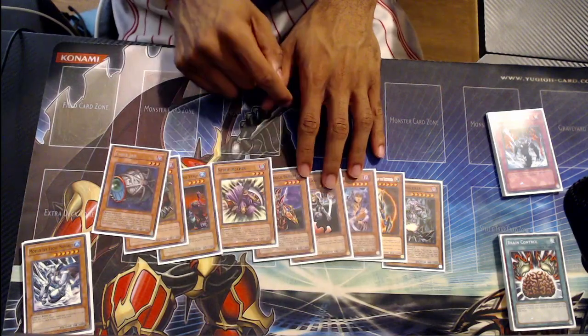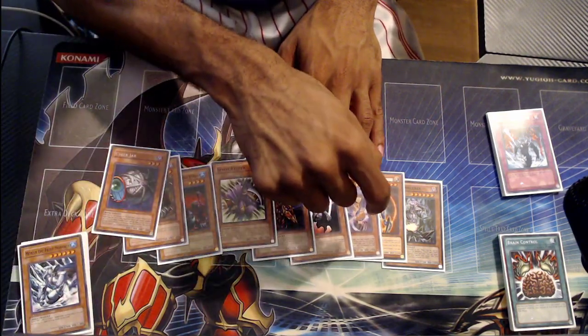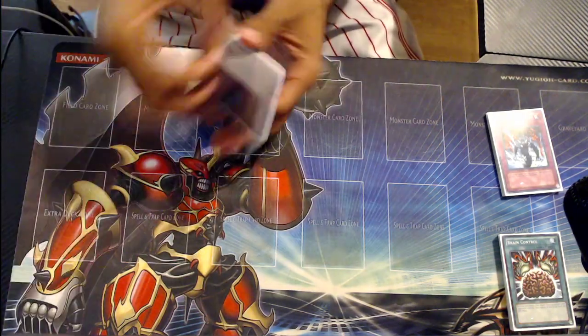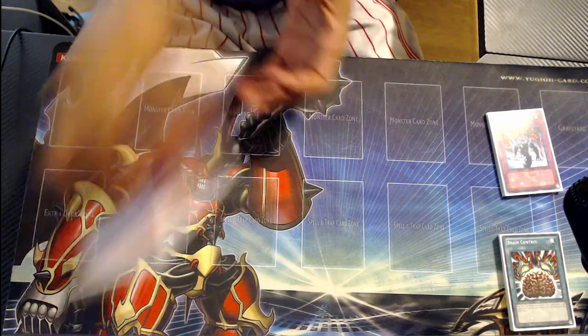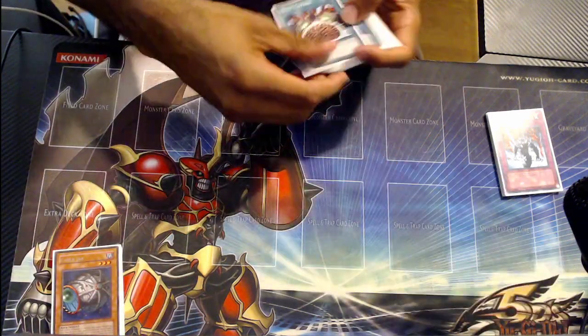DD Warrior Lady adds another Shining Angel target. I might add another Tsukiyomi or another Chaos Sorcerer, but I really like just drawing the one — drawing two Chaos Sorcerers is not good, I don't think.